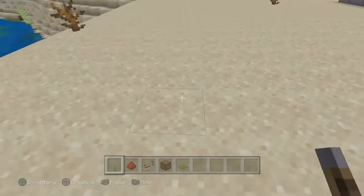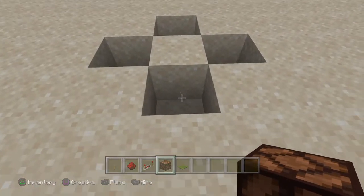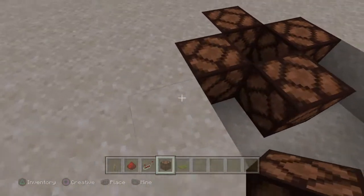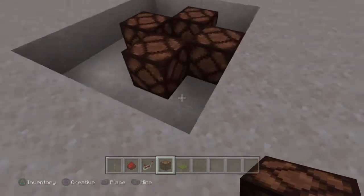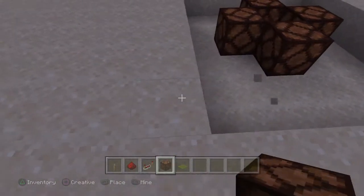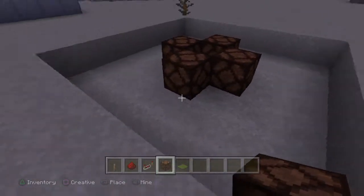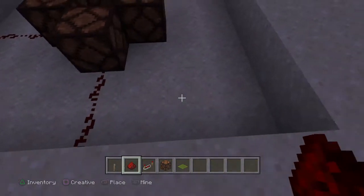First, we're going to set in our redstone lamps so we know where they're going to be. I'm going to set all these here - this will be our dance floor setup. You can actually get rid of all the blocks around here because we're going to be covering that up shortly. We need to clear out enough space to work our redstone magic. Because of the nature of redstone, this kind of needs to be larger than you'd think.